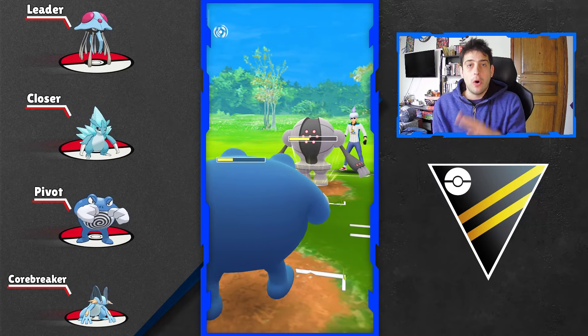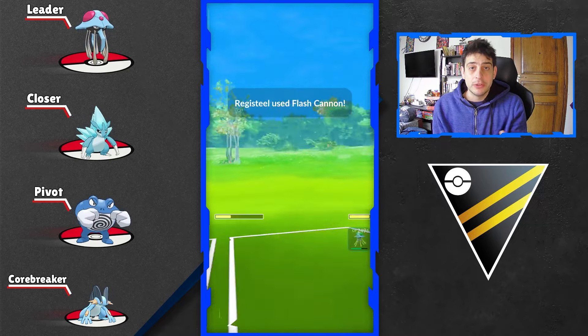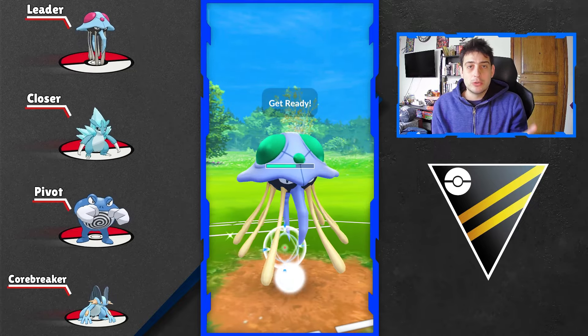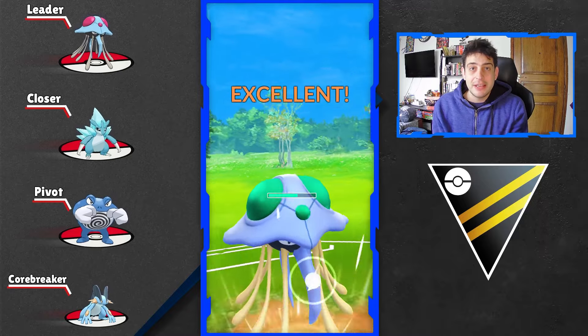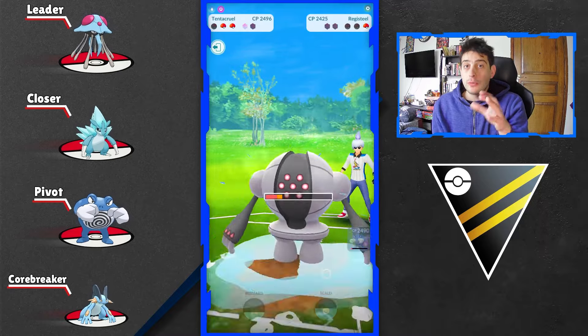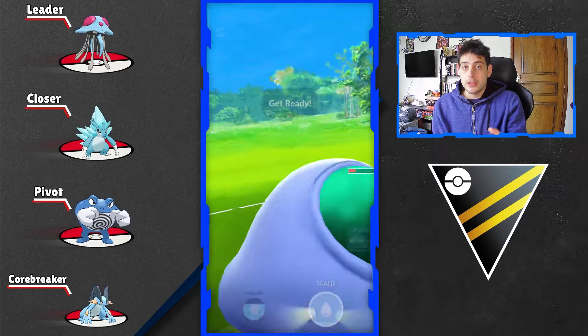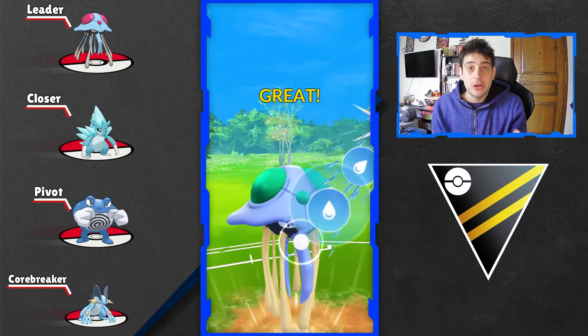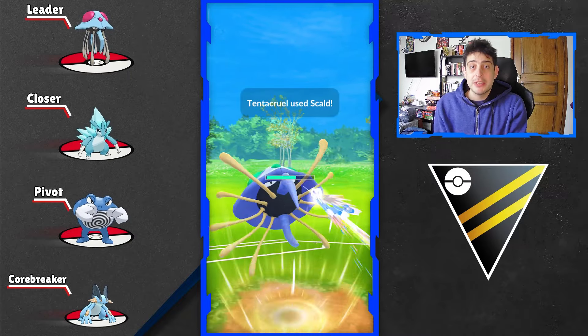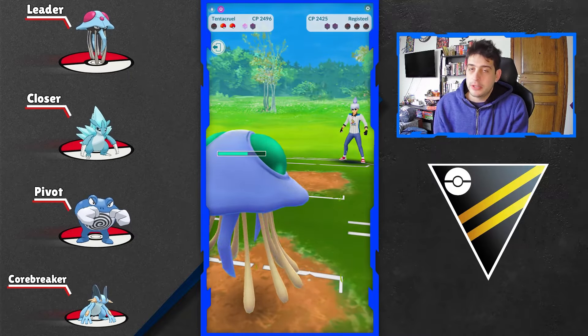What I recommend overall with Tentacruel up in front — not up against a Swampert but against something like a Mandibuzz or a Giratina — is to use your Blizzard over any other charge attack. Doing so, Tentacruel will emerge victorious against whatever you might encounter, and of course it will give you access to more coverage for the entire Ultra League format.